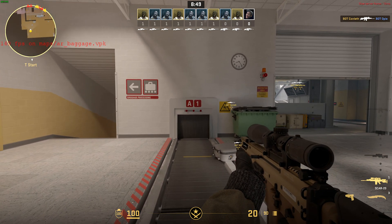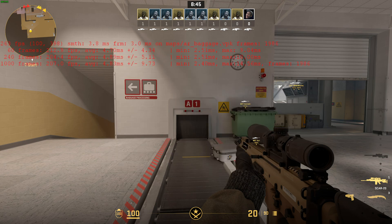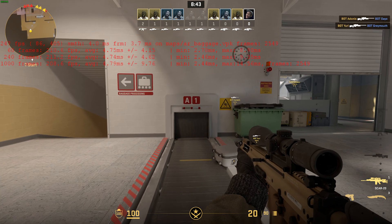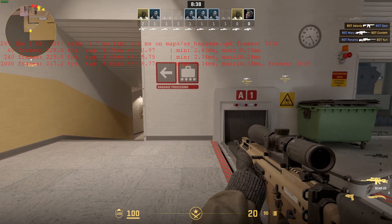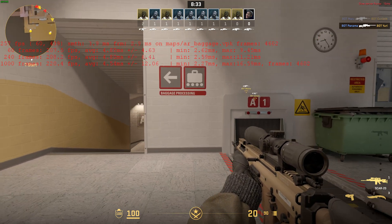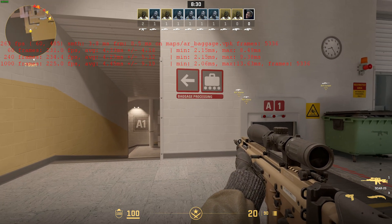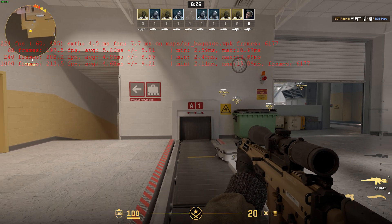It takes up a bunch of the screen, but you haven't seen anything yet. If we change this to two, it adds a ton more information including averages over 60, 240, and 1000 frames. So we can see our FPS, average frame time — which is how many milliseconds it takes to make a frame — as well as some information about the server. There's a ton of information here, and having this much while you're playing competitively is definitely not something we can do.